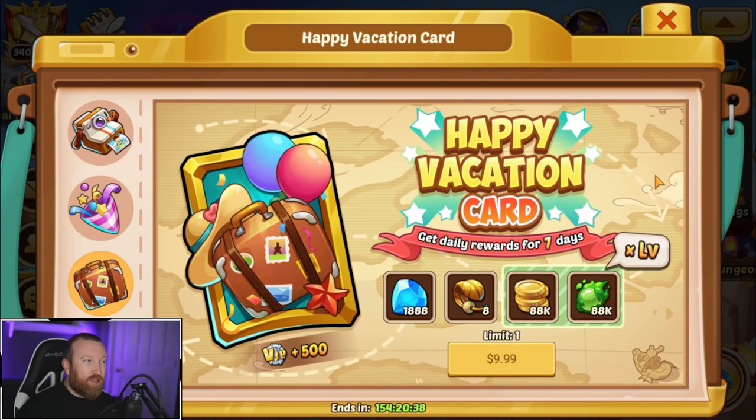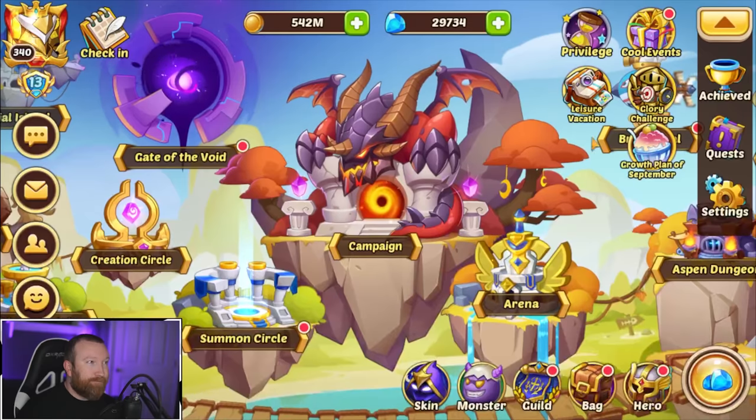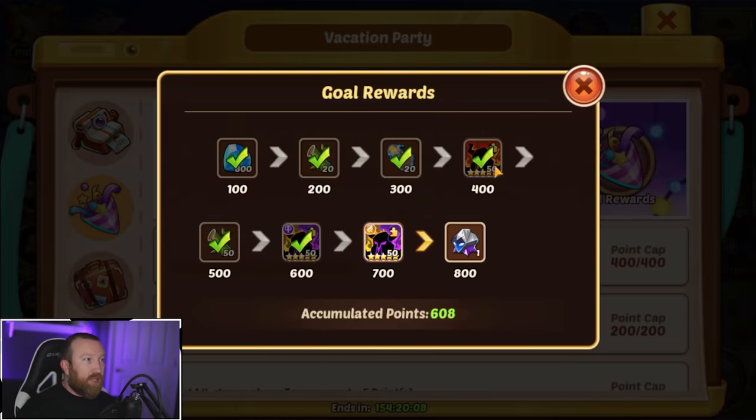We'll talk about the Happy Vacation card as well — just get it if you're a low spender. These cards are always absolutely amazing value-wise, you'll probably just want to do it. You can also get bamboo shoots from the value packages, but you probably want to stay away from those. Let's talk more of the non-whale version. If you do no heroic summoning scrolls at all, you'll get to 400 points and get all those rewards — it's nice. You get some gems refunded, some scrolls to save for the future. It's not too bad, not amazing either.